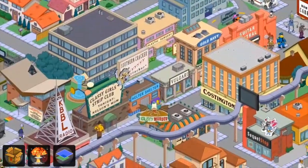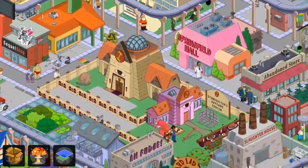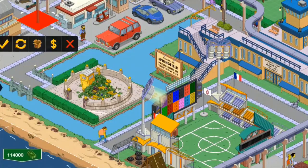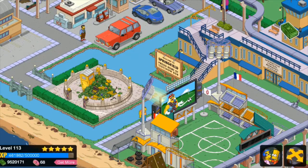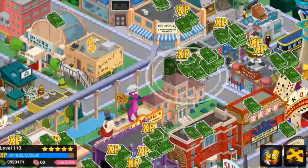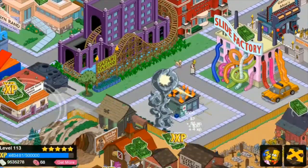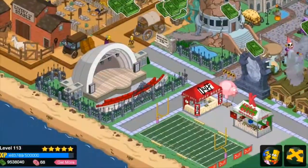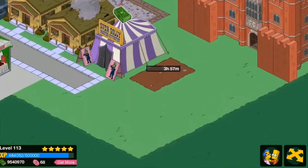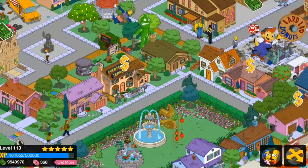Basically, normally in the original version before they re-updated it, once you put down this free tent that was it — that was all the quest had left to offer. After that it's like, too bad, nothing else. I think they changed it now so that you can actually continue on with the event without having the Gypsy there. But unfortunately there is something weird about this whole thing — the Simpsons look, feel and all that stuff.